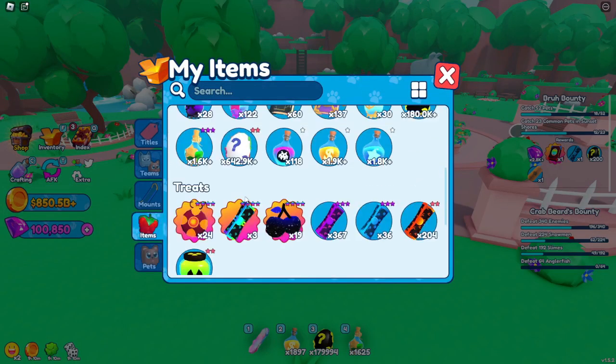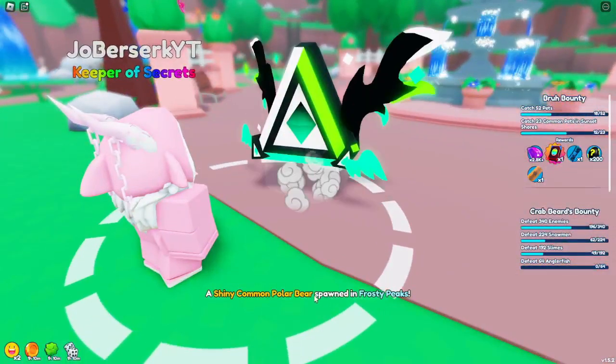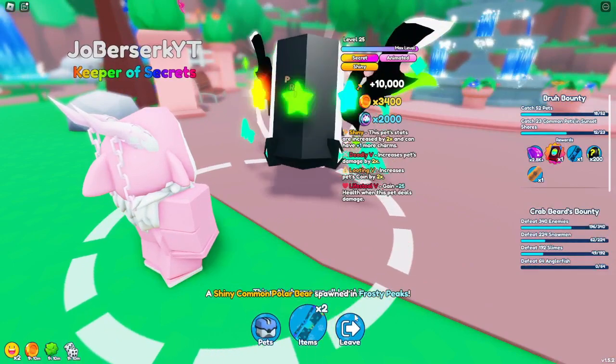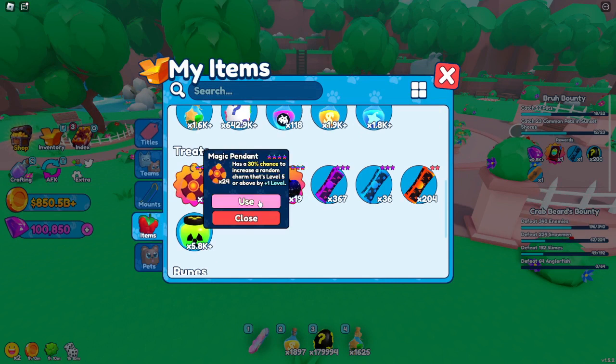Now that he's level 4 on all of his charms, I'm going to go ahead and add a Prismatic Scroll. Last but not least, I'm going to use some of the new magic pendants to try to max out his charms.